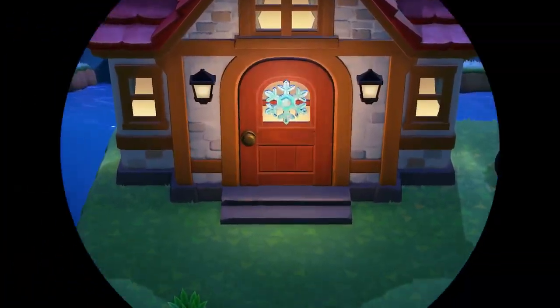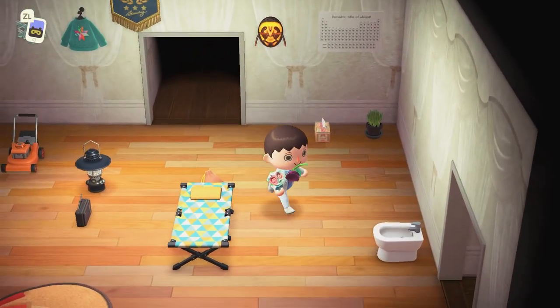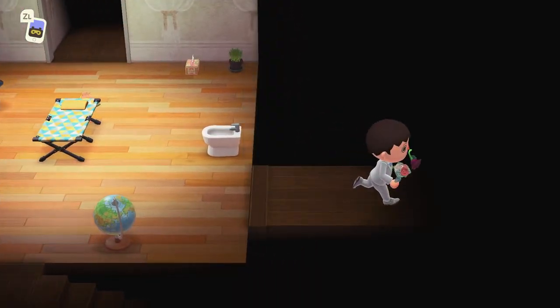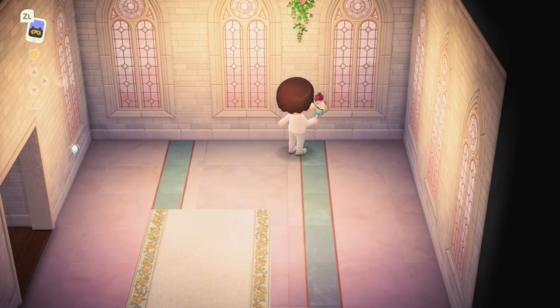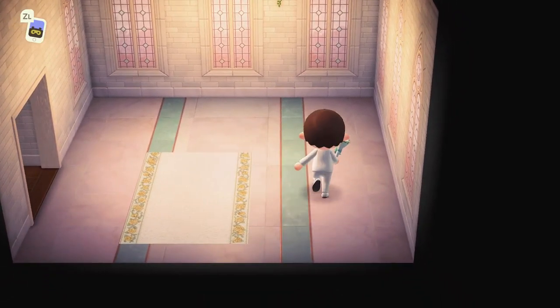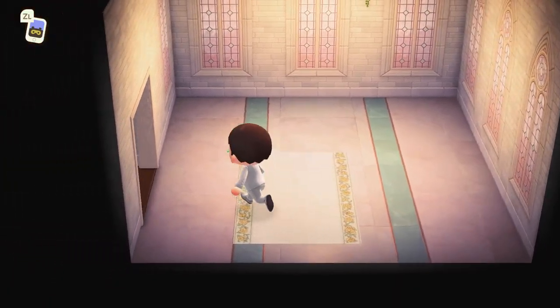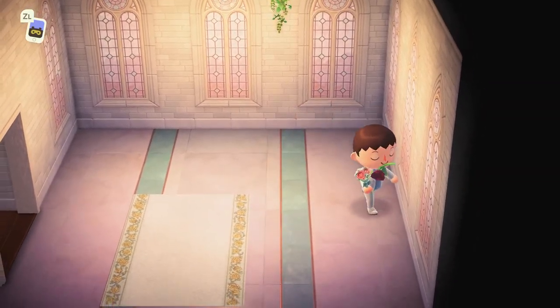We'll head inside because the next few items are inside my house. The white wedding wall costs 12 crystals and requires one progress. In this room we have the wedding decoration, which costs three heart crystals and you can get it on the first day. This flooring can also be done on the first day for 12 heart crystals. There's also a blue wedding rug, which you can get on the first day for four heart crystals.